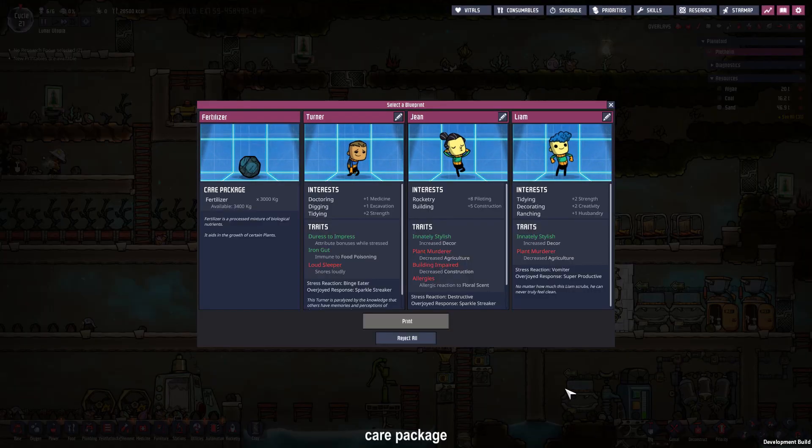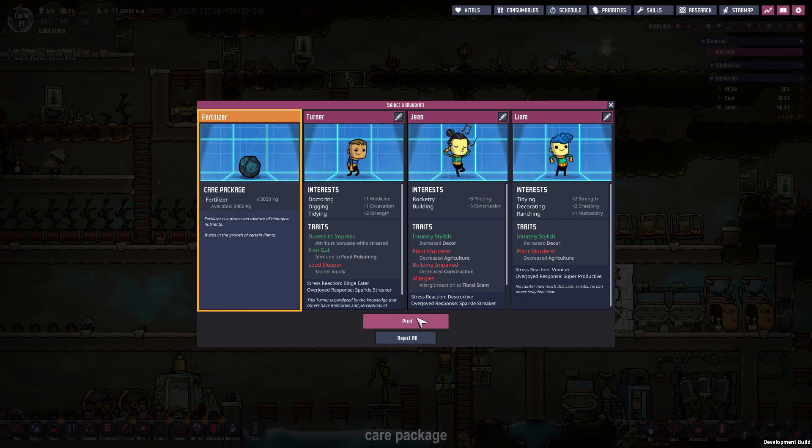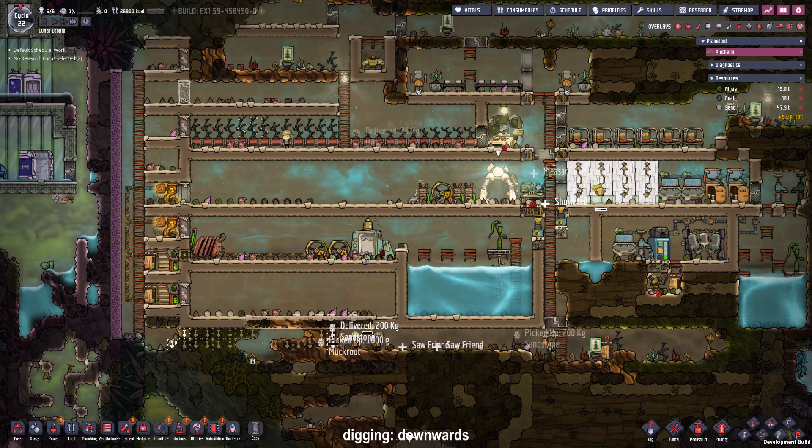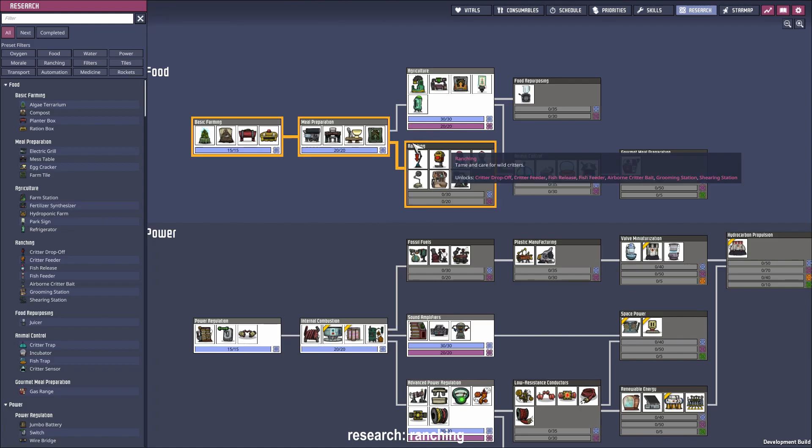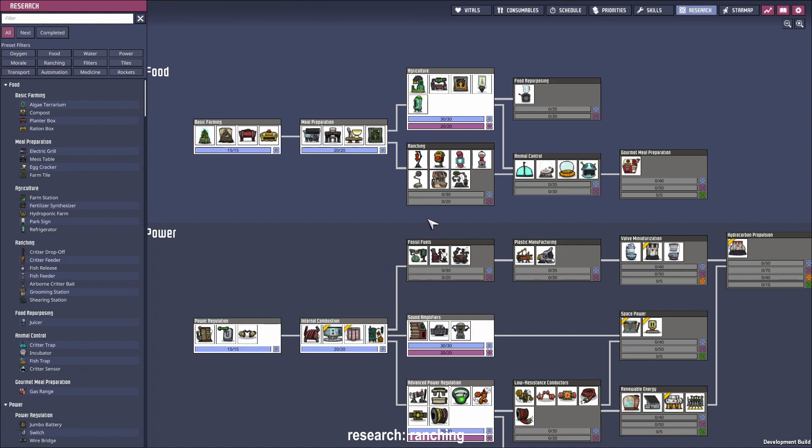We got the chance to choose from three more duplicants: Turner, Jean and Liam. Turner is a loud sleeper and a binge eater but gets plus seven to all attributes when stressed — so we can stress him and he will eat a lot but he will be better at all different skills. But I think it's better we don't take in a duplicant right now and just take the fertilizer. I'll expand the sides of the lowest floor to increase the nature reserve so the carbon dioxide can accumulate there. More research can be done and it's time to focus on ranching so we can resupply our coal generator with more coal produced by the hatches.